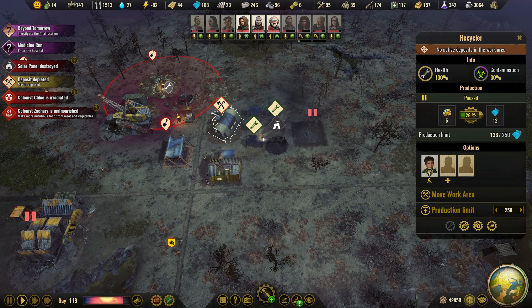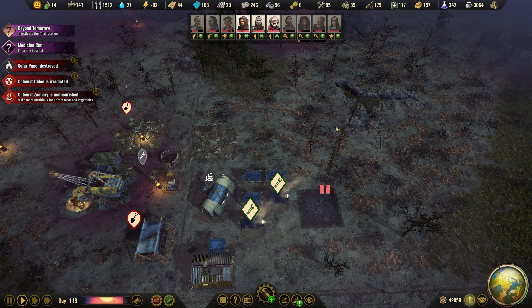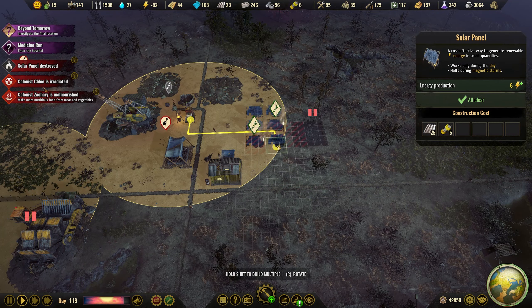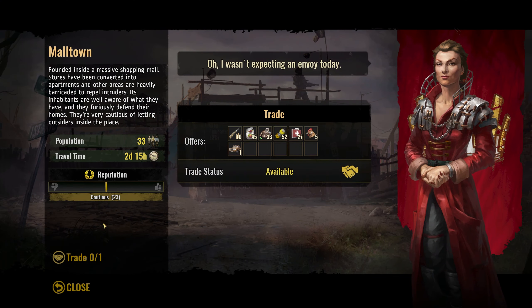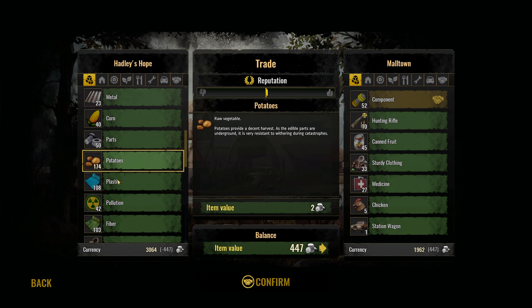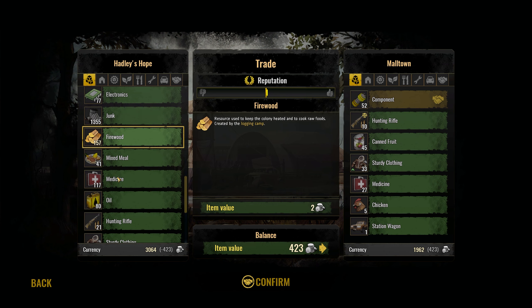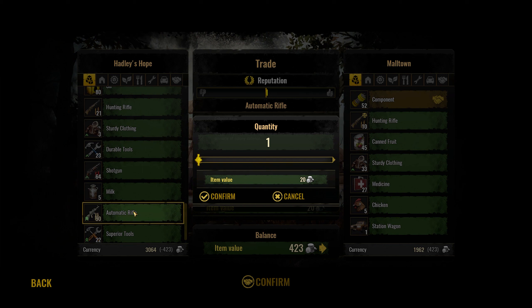Okay, you are gone — I'm going to repair you. We have components for one more. We'll go for more components here. I have a lot of junk: mixed meals, medicine, 90 automatics — let's get rid of 30.